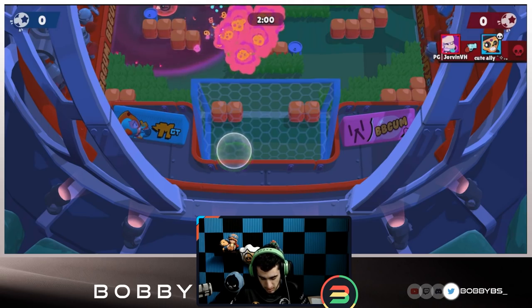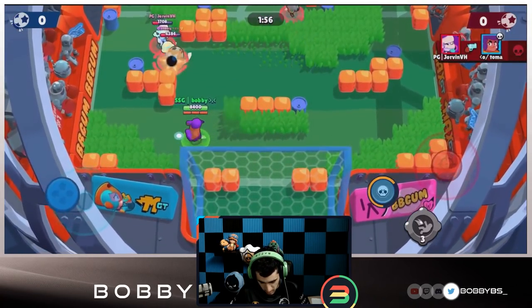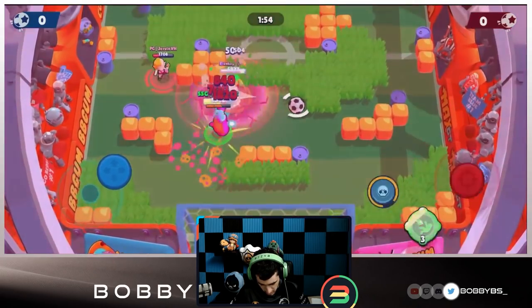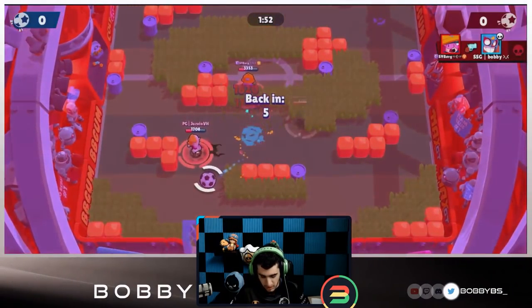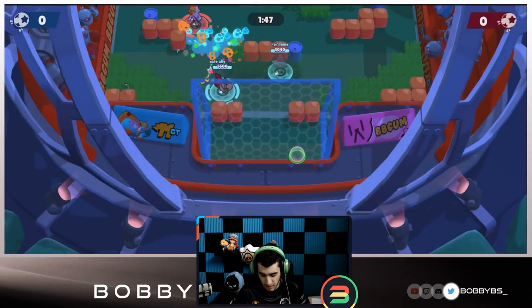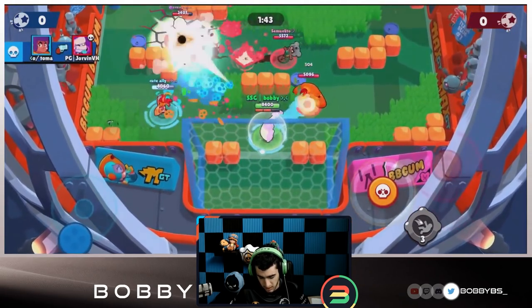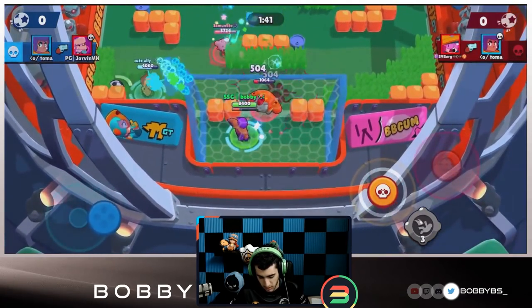We're going to move forward; Jackie's going to have the ball. We're trying to get close to the Jackie and we're going to get our super, which is the most important thing as Primo - we're going to be able to jump on people and get kills really easily. Hopefully this Nita doesn't have gadget because Nita gadget is definitely one of the most annoying things in the game.